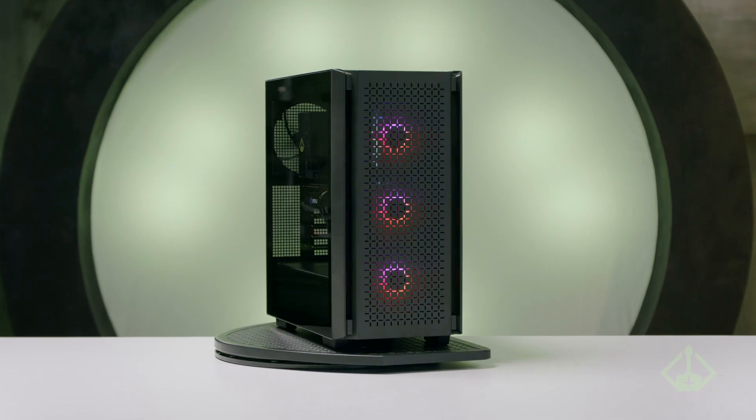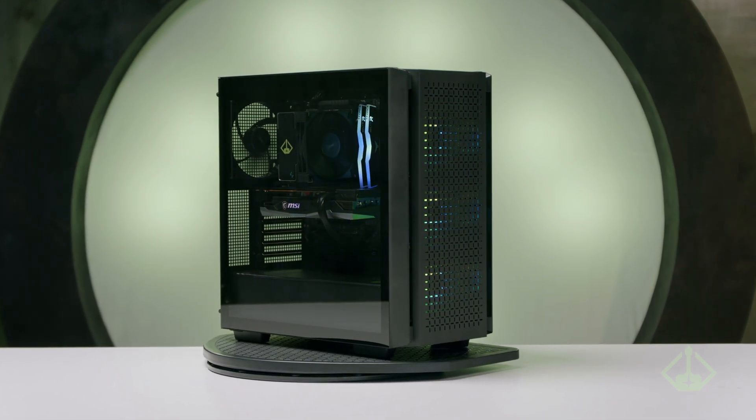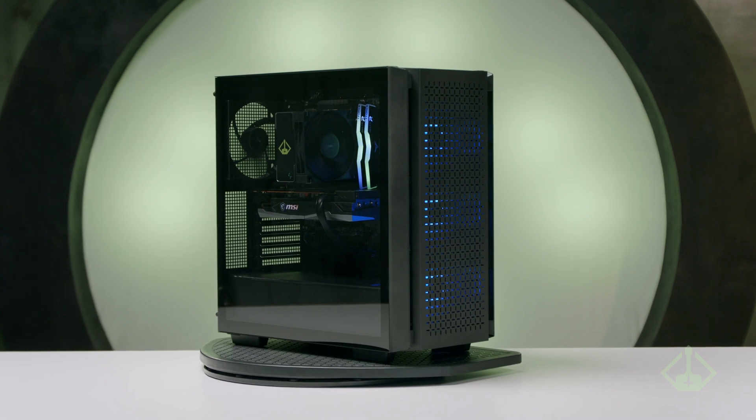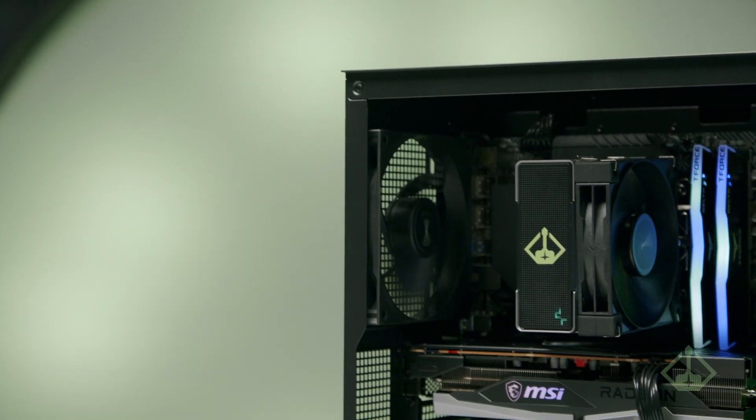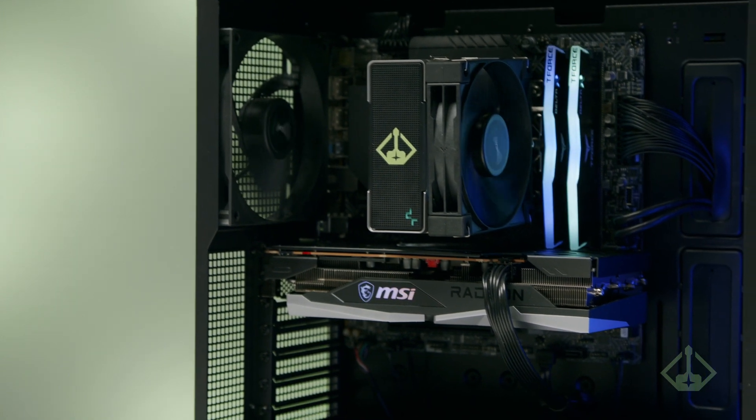The Horizon 2 PC is our baseline model, but still packs some incredible performance and features. We want to give gamers more flexibility with their computer, so we're using an Intel Core i5-12400 to ensure they have access to Intel's QuickSync for video encoding.